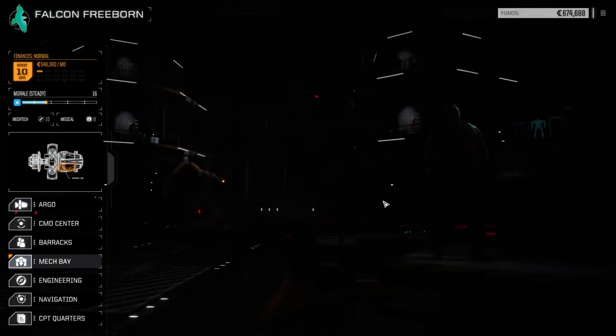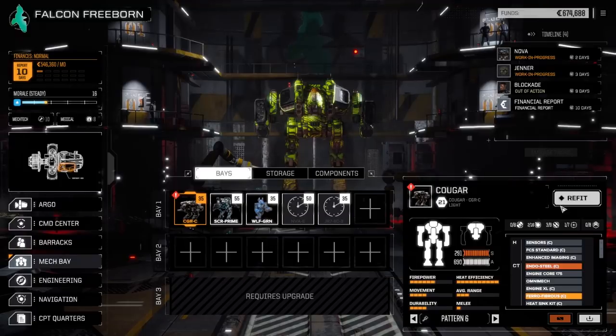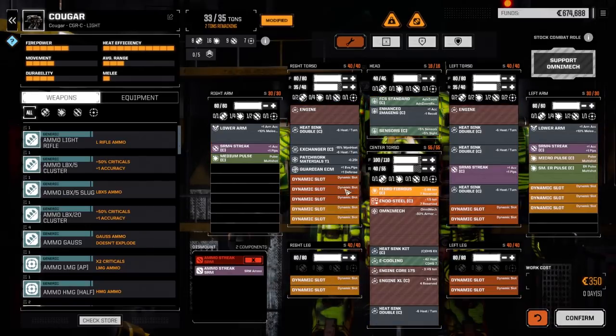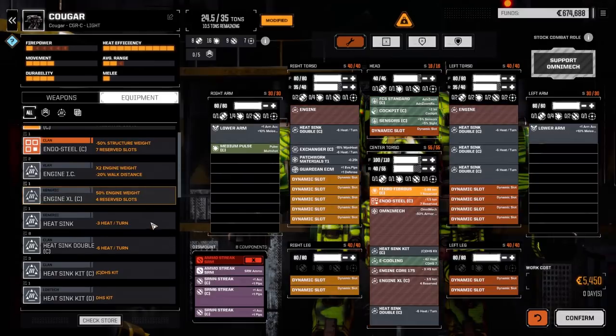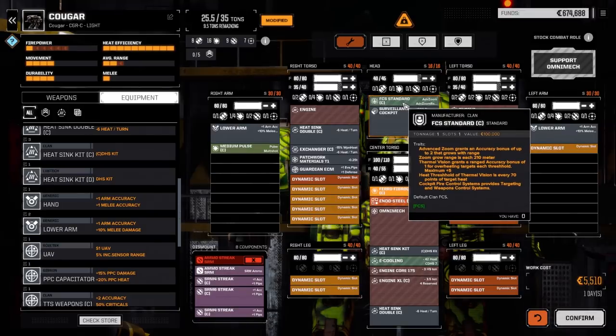Let's have a look at the Cougar now - refit. Since we're going to be the scout mech it's better to not have ammo in the legs. That leg damage could have been so much worse if it was in the torso. I'm going to pull out the streak SRMs - leave the rest in. The enhanced imaging is coming out too so we can drop in the surveillance cockpit.